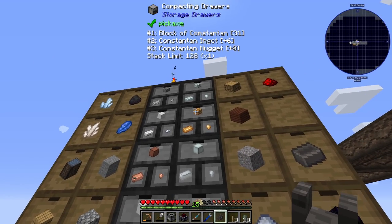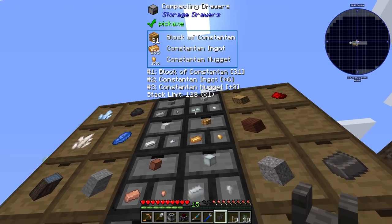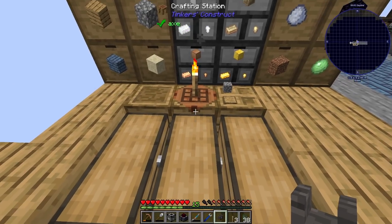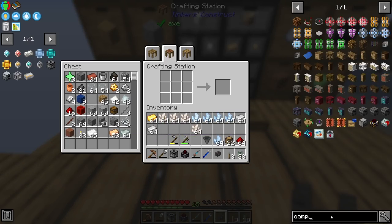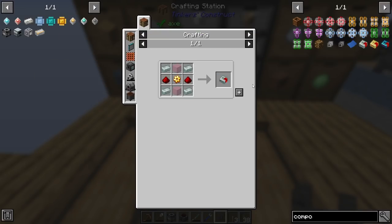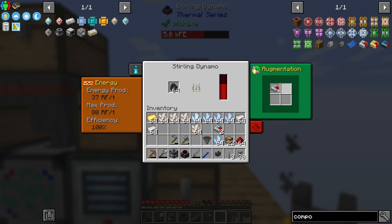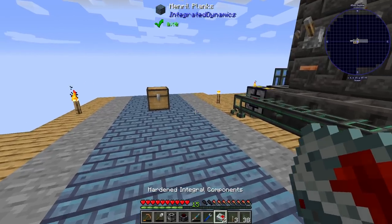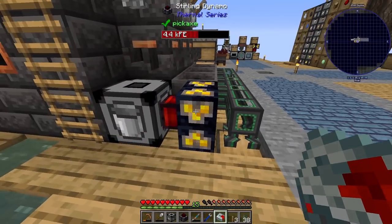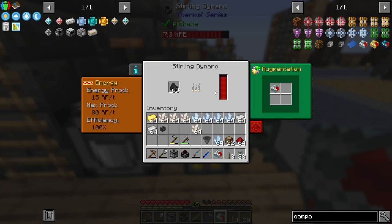Two stacks of iron in there. I want one of those integral components to speed up that generator because I think this takes 80 RF - it's going to be slow otherwise. These ones take the gold gears. Threw one in - it's producing max 80 RF tech, so quite a bit faster. That should be good, and it looks like it's buffering everything up nicely.